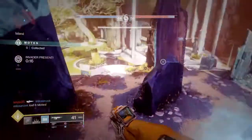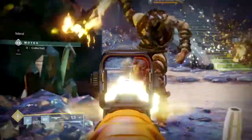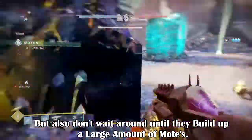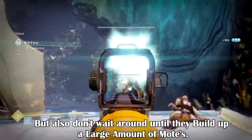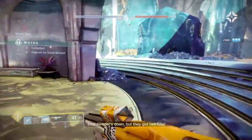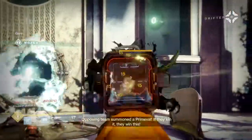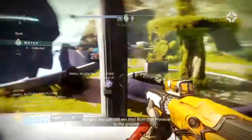Another thing to factor in is the primeval's health once summoned. If you invade straight away the moment their primeval spawns, not only are they expecting you, but healing their primeval won't make much of an impact. However, if you wait a short amount of time, the opposing team will be focused on killing their primeval once their adds are cleared, not expecting you. Then you can kill them to heal their primeval, wasting their time even more — even if you only net one kill. Also, make sure you don't have any motes on you when you invade, because if you die carrying them, you know what the result will be.